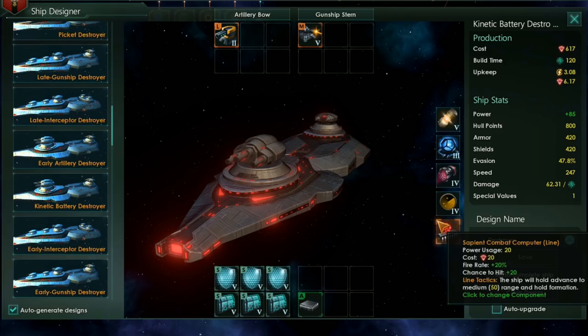Complemented with bonuses from the line combat computer and an auxiliary fire control though, this destroyer can be powerful enough to help take down starbases, battleships and titans, while still nimble enough to evade their even larger weapons.